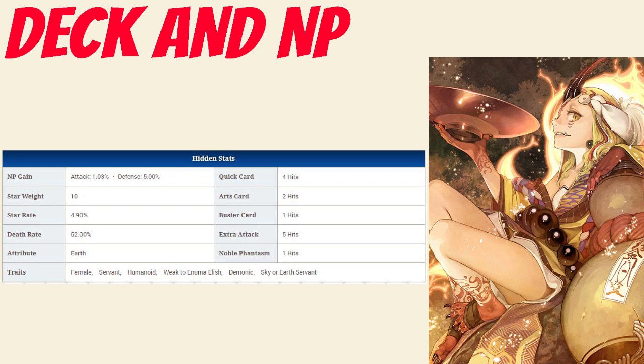This gives her average star generation because of the 4-hit quick card, and high noble phantasm gain for a berserker because of the 5-hit extra card and the 4-hit quick.